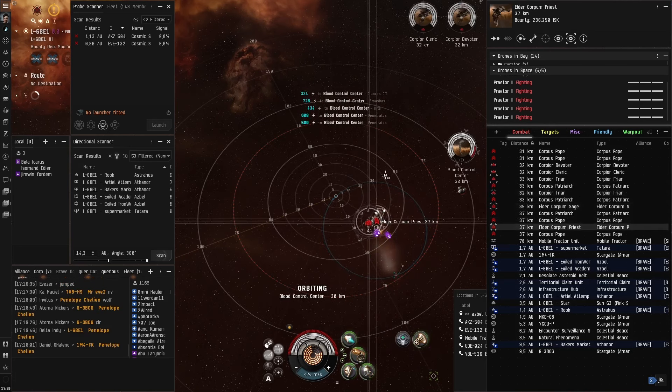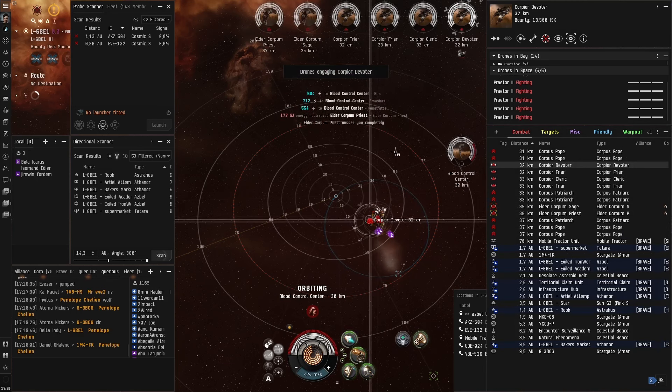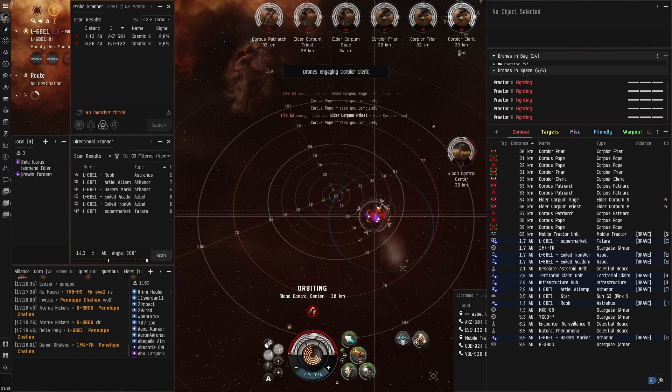As before, you will work through small ships first, up to large ships. When you're flying an Ishtar, the aggro against your drones isn't especially bad, but aggro behavior can seem to depend on the ship used — so experiment for yourself.